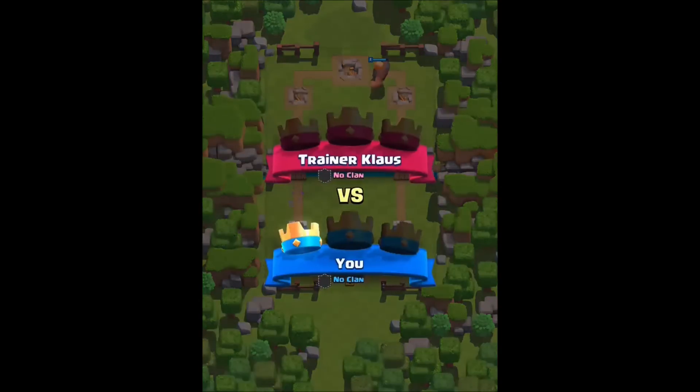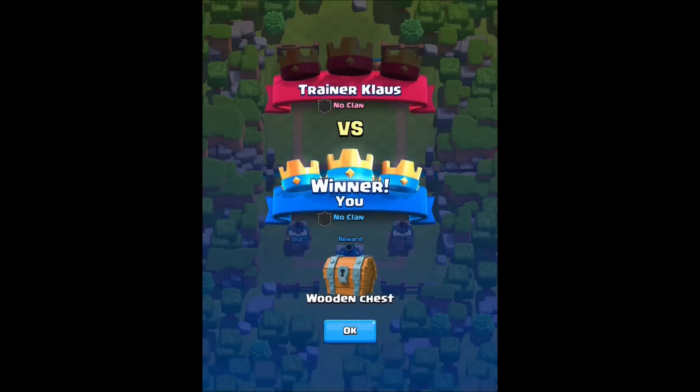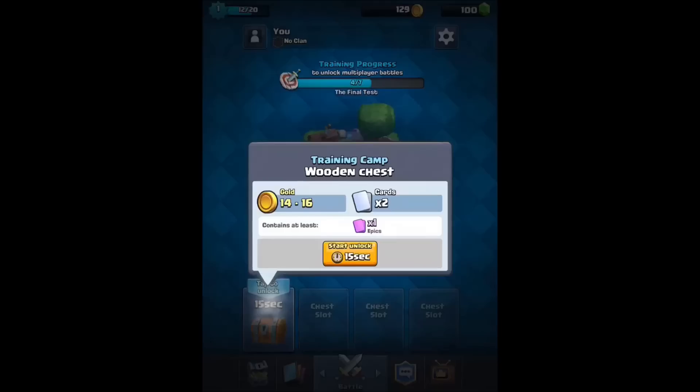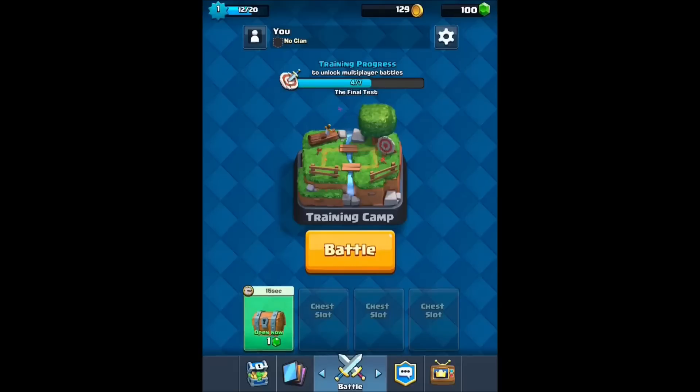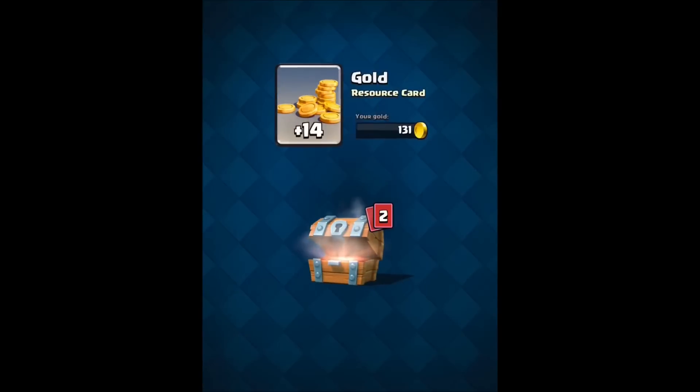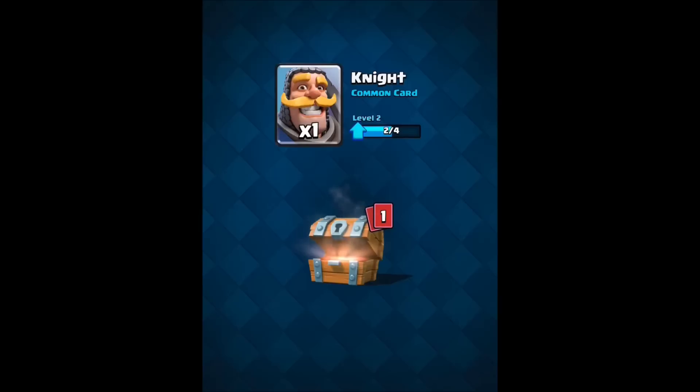Definitely fighting back now. They're showing you kind of what will happen. Wooden chest — let's open that wooden chest and get some stuff. Let's try to get through the entire training period here. They're showing a little bit of aggression now. Hopefully we'll get some stuff to compensate. Two cards at a time. Maybe when we complete it they'll give us a nice big card.